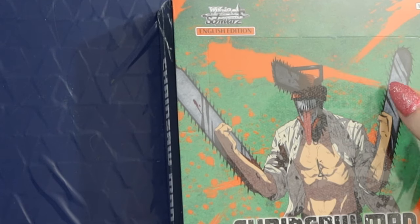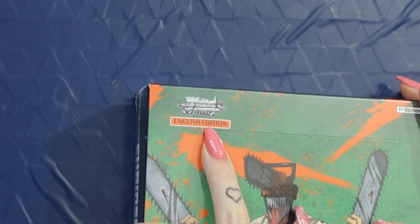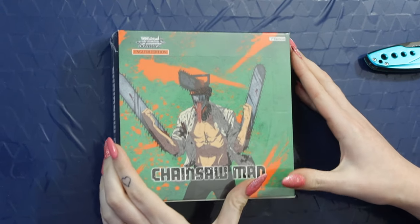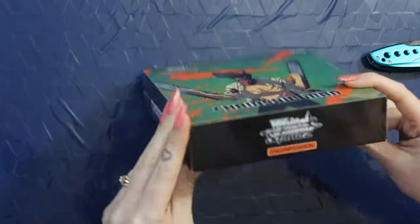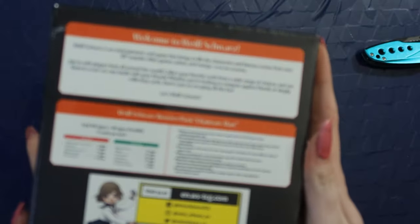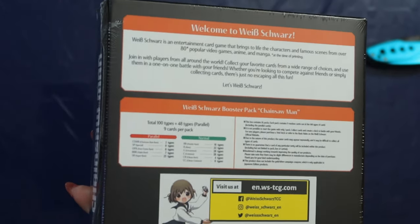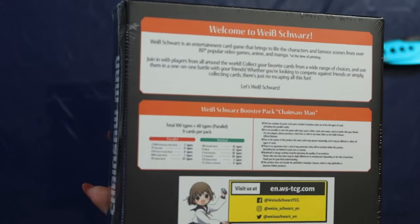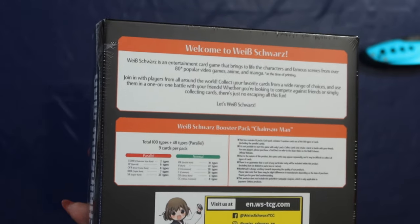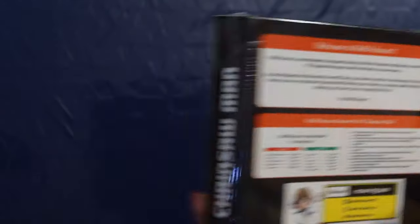I'm so nervous. First of all it says English edition up in the corner. It also says first edition up in the corner. Same exact artwork, same exact everything. But you guys, it's all translated, so now I know what it says. There's a lot of information regarding the playing strategies and the rarities and all that stuff, so you can really break it down.